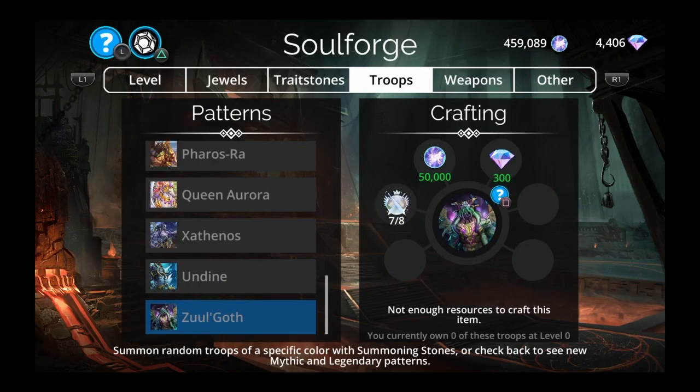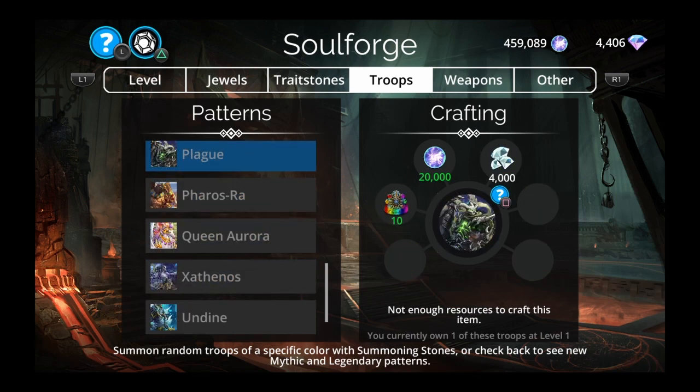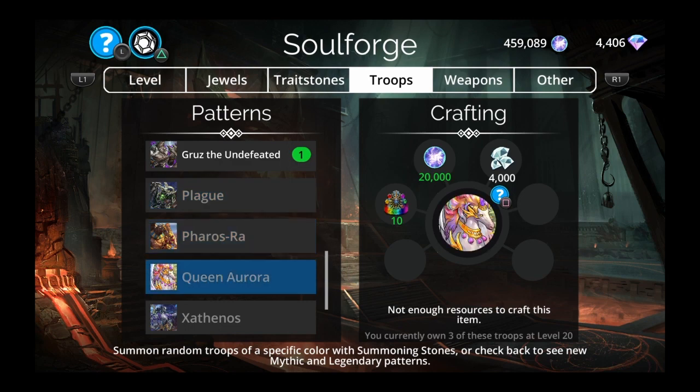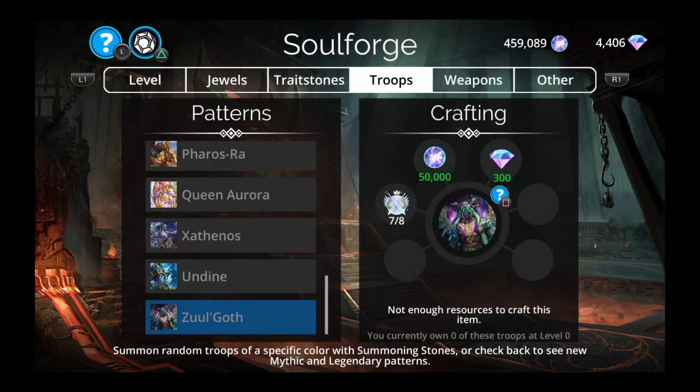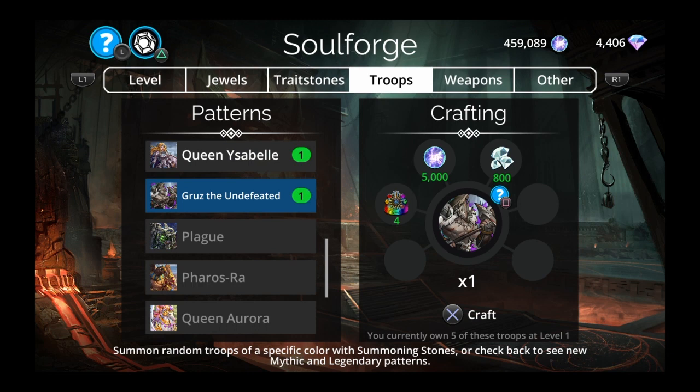My order of recommendation for today, May 11th: first is Ferris Ra, 100%. Second is Queen Aurora, then Undyne close behind, and Plague last. For legendary troops in the soulforge, let's go over them — Gruzz the Undefeated first, which I've never used in my life.